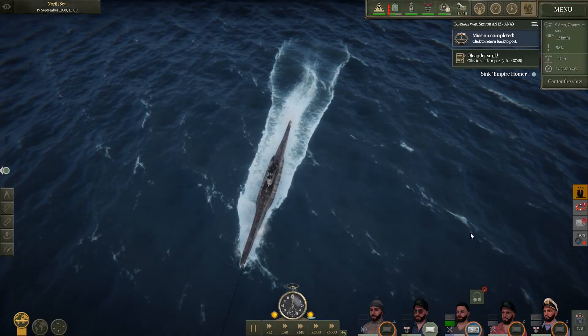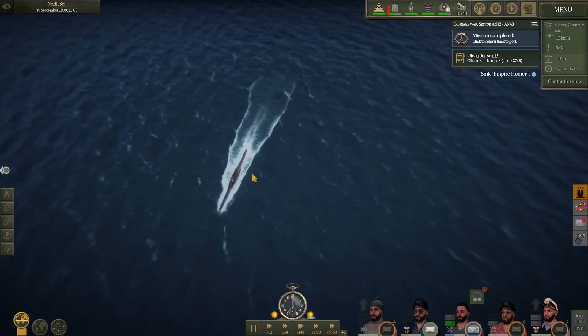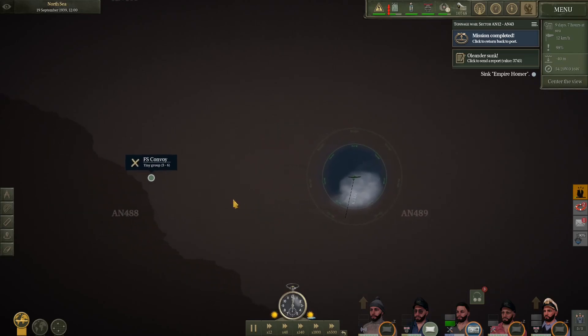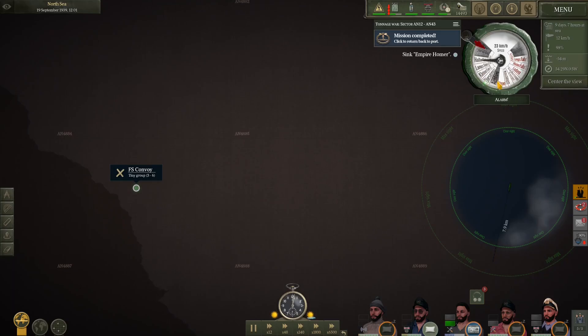Hello and welcome back. J76NY here, and welcome back to our U-48 playthrough. We are moving into position to intercept this convoy that we've been stalking for the past couple episodes. The convoy seems to be moving down along the coast, so I'm going to come out here to intercept them and see if we can take out one of the transports. If we get the Empire Hunter or Homer on the first strike, we can go back home and accomplish our mission.